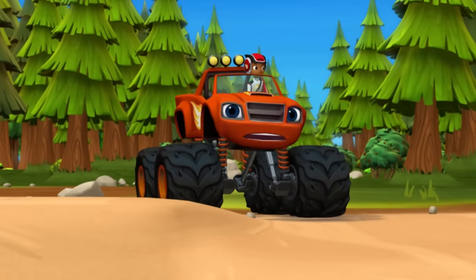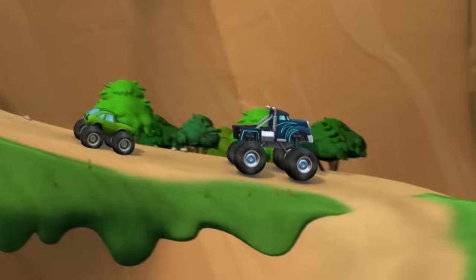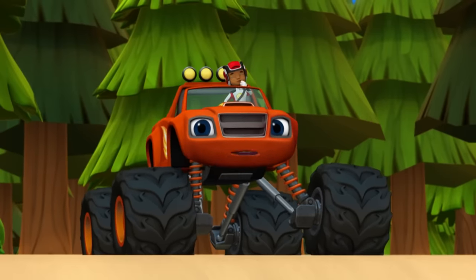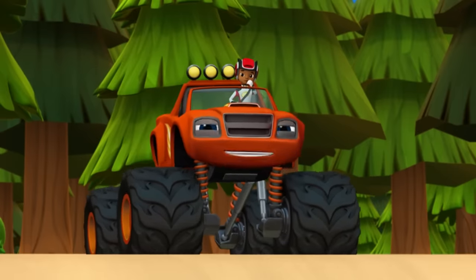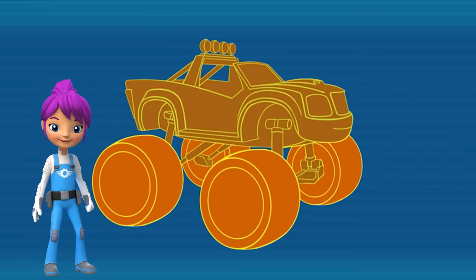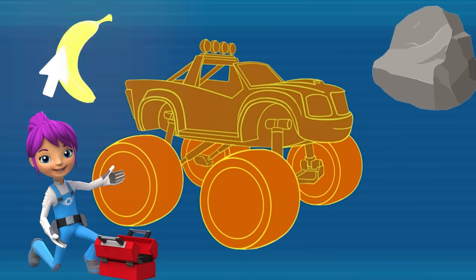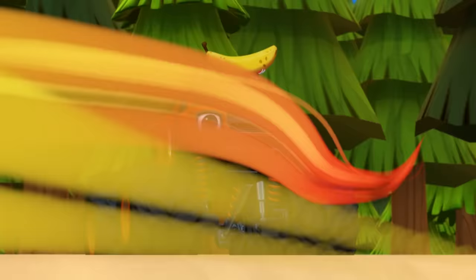We've got to beat Crusher to that toolbox! But he's way ahead of us! Looks like our only chance to beat him is to put something slippery on the ground so there's no friction and we can slide to the bottom! Systems check! What does Blaze need to slide down to the toolbox? A super slippery banana or a rock? Right! Blaze needs a super slippery banana to slide down to the toolbox!